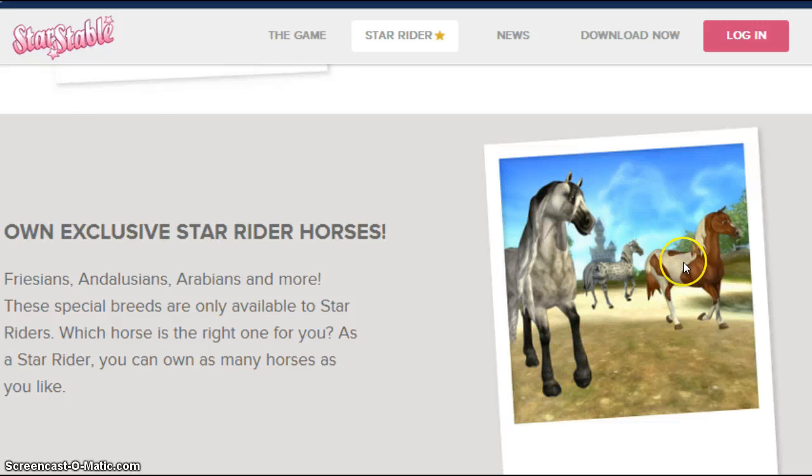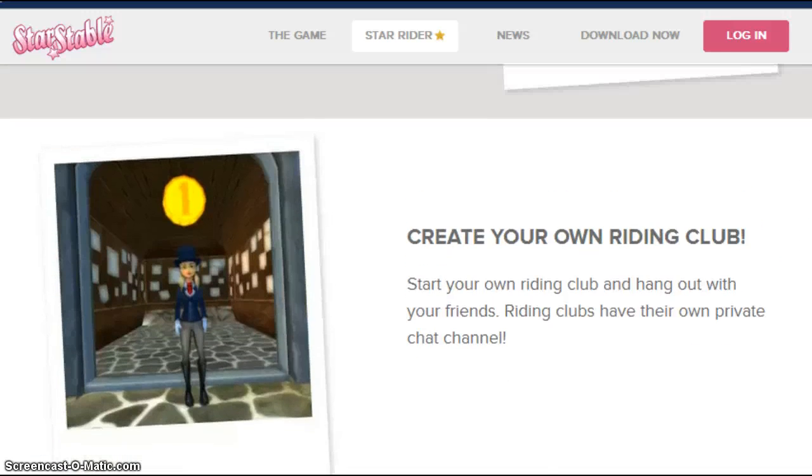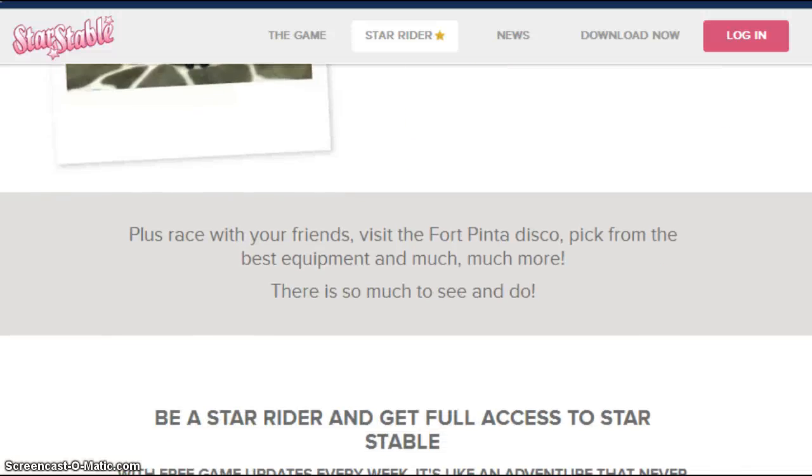I have an Appaloosa, but not like that one. Create your own riding club — riding clubs, you get to name them, and people join. If you have a big riding club, you become popular. I am in a popular club called Comet Hood's Legacy. It's been around for two years.